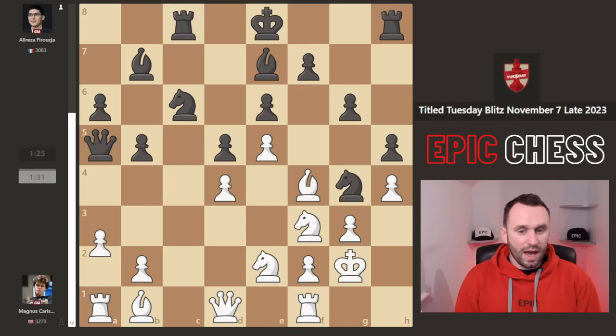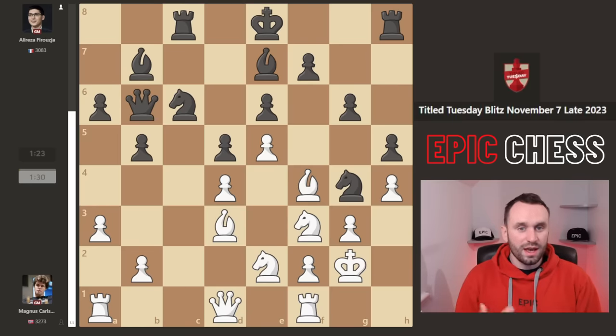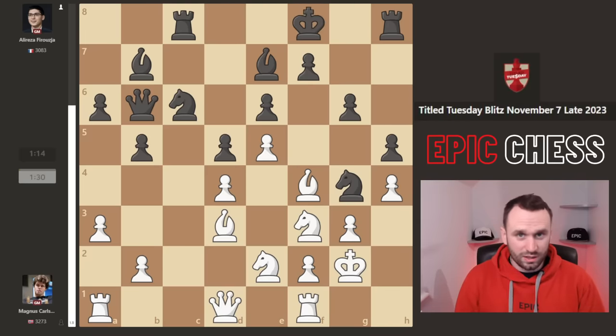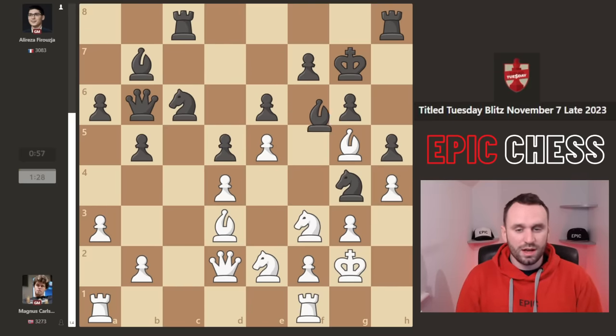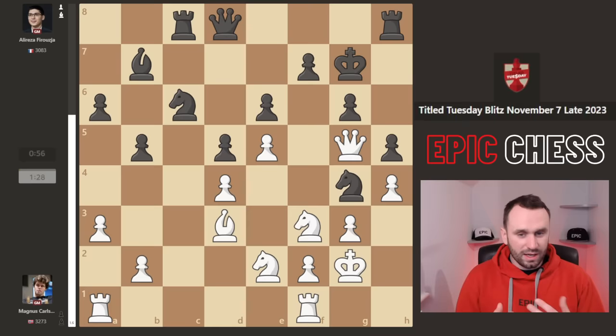We get g6, a3, Qb6 played, Bd3. Now Alireza doesn't castle - he goes Kf8, starting to king-walk to some safety. If you ever king-walked the king, you know you've made it in chess. So we get Qd2, Kg7, and now Bg5. Magnus following through with this long-term strategic goal of weakening the dark squares - classy stuff. Bishop captures, queen captures, and Alireza again offers the queen trade, desperate to swap off.